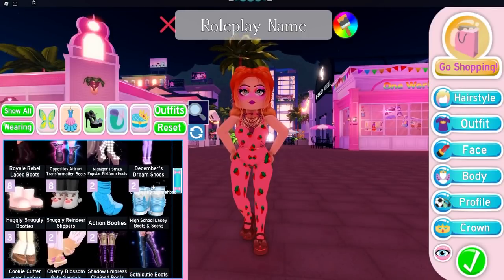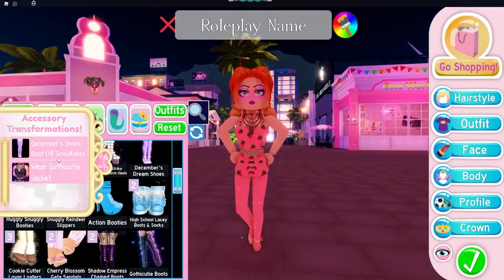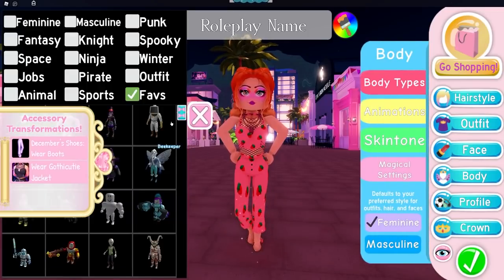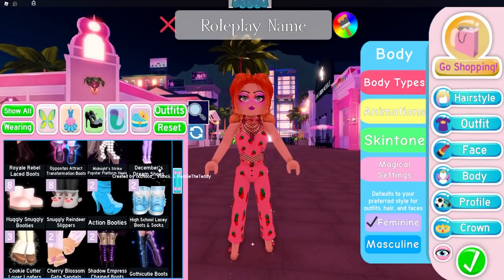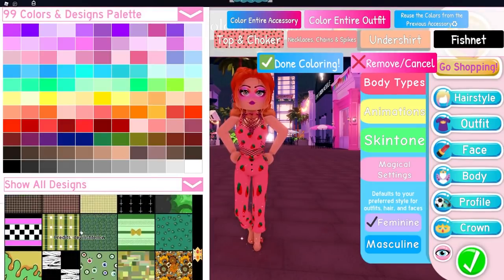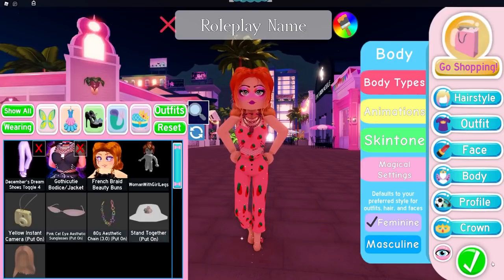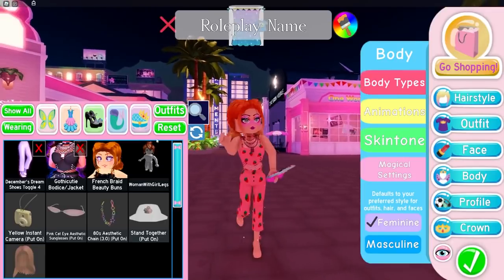Some people have suggested using December's dream shoes so you can make them into actual pants instead. I haven't actually tried this — let's have a look. I don't know if it works because the waist on this is a lot lower down. We've got the trousers on but there is a gap because of the fishnets. I think if you wanted to have pants on, the only way would be to colour the undershirt and fishnets to match as well — but I don't really know how that would look, and the proportions look kind of odd.